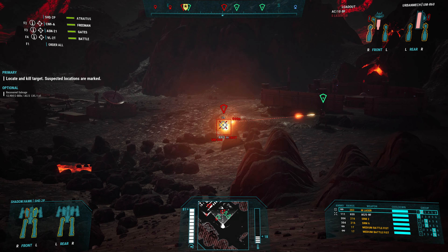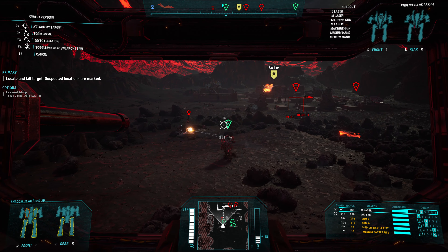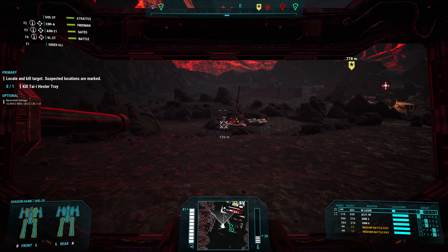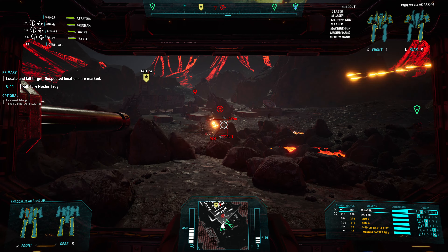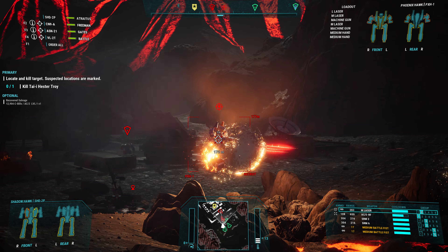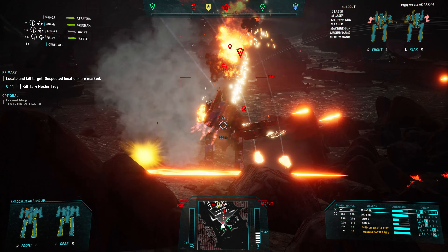Let's move in on this target. He's down. That's a medium — Phoenix Hawk. Focus the Phoenix Hawk. Okay, so that's our target. There's also a Centurion there. Let's work on eliminating this Phoenix Hawk as quickly as we can.